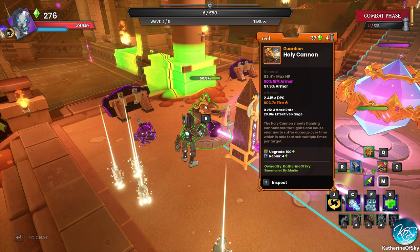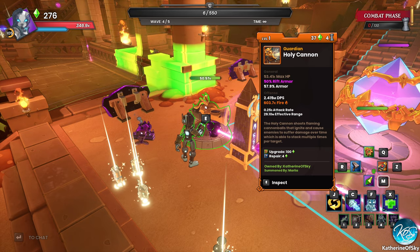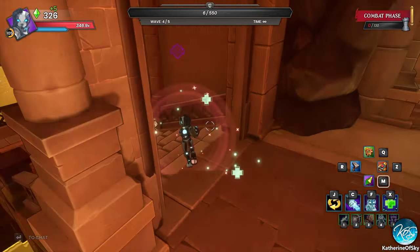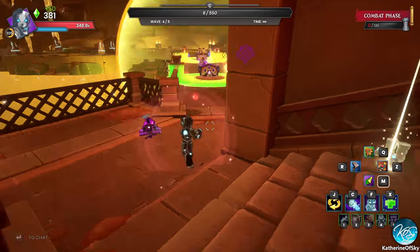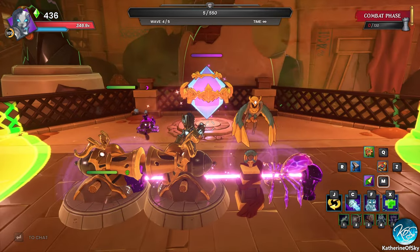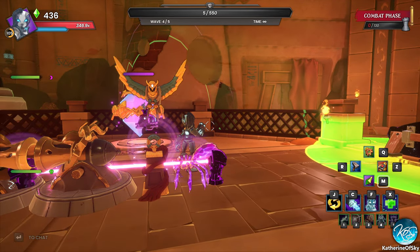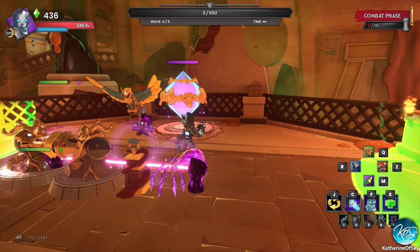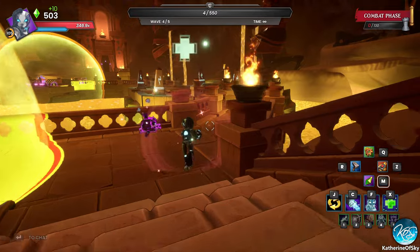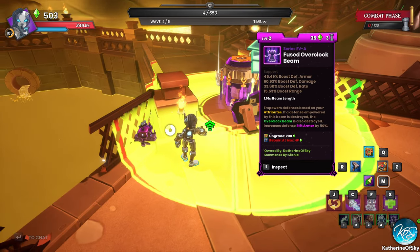Look at how many spiders there are — oh geez, that's terrible. I have some mana — I'm going to upgrade stuff while we're waiting. We want the beam upgraded. This thing is doing 2.415 million DPS. This one is almost a million DPS — so maybe this is not great, maybe the range is just longer. Why would I use the obelisk when it has like 40% of the DPS of the cannon? Oh right — we're trying it out.